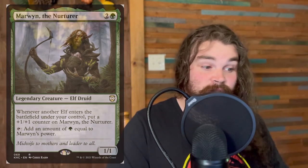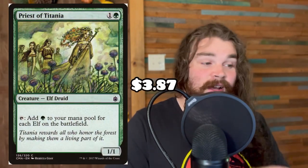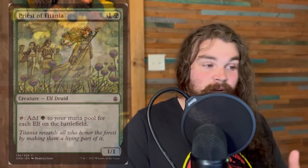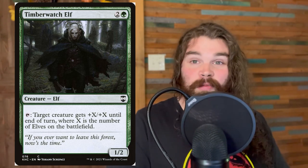Priest of Titania is another one that cares about the elves you control and she's just going to add a lot of mana to your mana pool. Timberwatch Elf is super solid — we're just buffing one of those elves up again, and if we give one of them trample we can start taking people out pretty easily. Wirewood Channeler is another one that's just going to tap for a bunch of mana. This deck does not have an issue producing a lot of mana, and honestly elves never have.